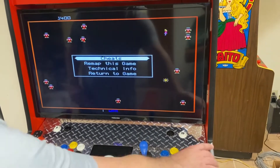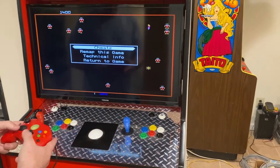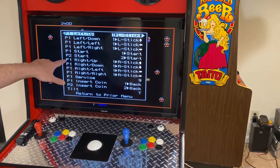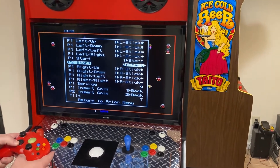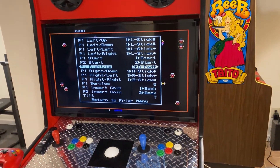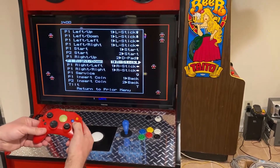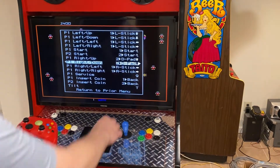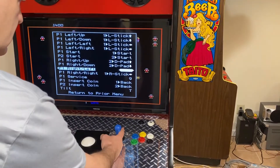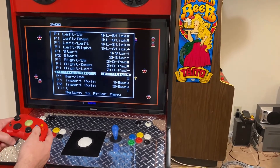I usually like to do remapping with another controller plugged in - I have one in port four - that way I can use it as the input. Go down to 'remap this game' and hit A. The left stick works fine; it's the right stick that's the problem. Go down to player one right up, hit A, then push that joystick up and wait a second or two. Then go to right down, hit A, push the joystick down. Then do left and right the same way - push A, move the left stick left, wait, then do right stick right.